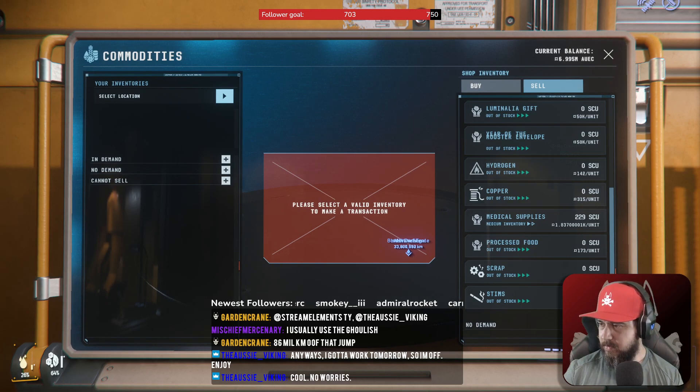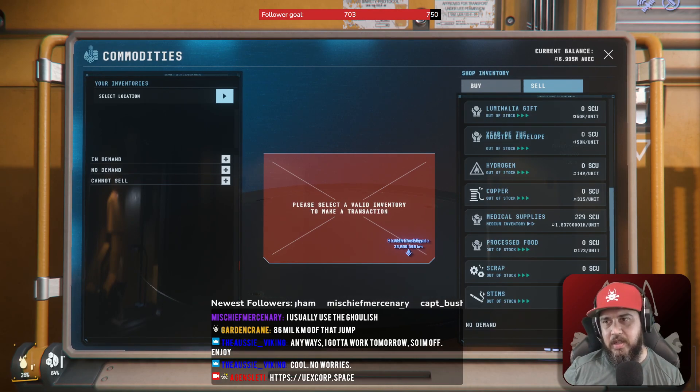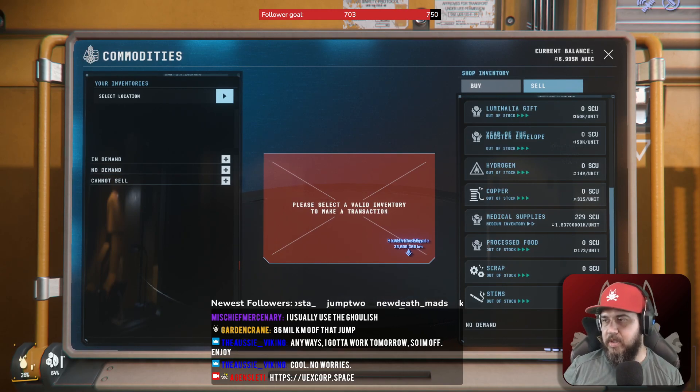Right now I'm tabbing in and out of the game into this website here — UEXcorp.space. This one's maintained by an organization and they've got volunteers submitting reports of when they make sales of commodities. We used to use SC Trade Tools a lot, but they don't have that capability of updating, relying purely on game data files, which we're taking out in 3.20. The link is UEXcorp.space — it's in Twitch chat as well.